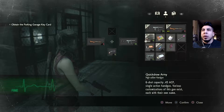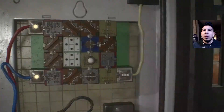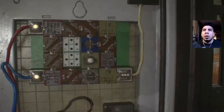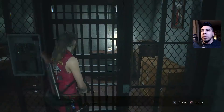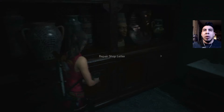What's this over here? Gunpowder. Let me check my inventory. We need some electric parts here — that's what we're gonna be looking for next probably.